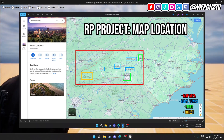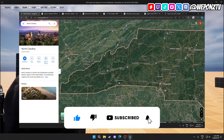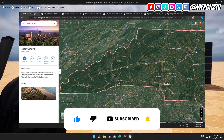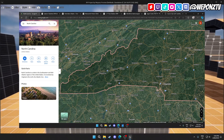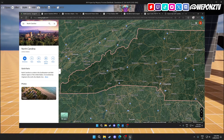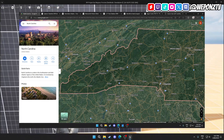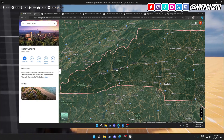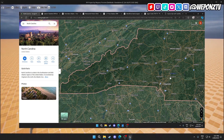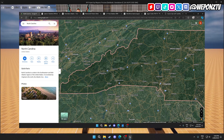Looking at the topography, this is pretty much the area we're trying to do — Western North Carolina. The main city map is going to be at the south of the map, and Greensboro will be to the northeast. The little towns will be in between, sort of in the center of the map, with highways connecting the two cities and all the rural towns.